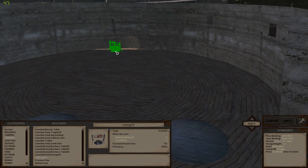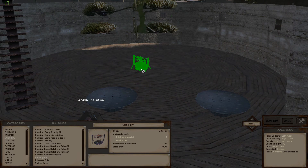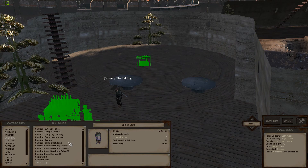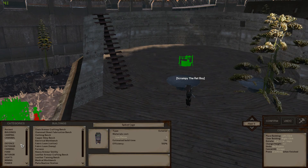I was thinking of doing a bar counter down here and then having food and stuff stored behind it. This is probably the best place for the spit, right in the middle — a centerpiece, if you will. We can put prisoner poles in — we could make them dancing poles, I guess. There's also a spike cage, just in case a normal cage isn't nasty enough. Just to make slavery that little bit more awful. Wonderful.